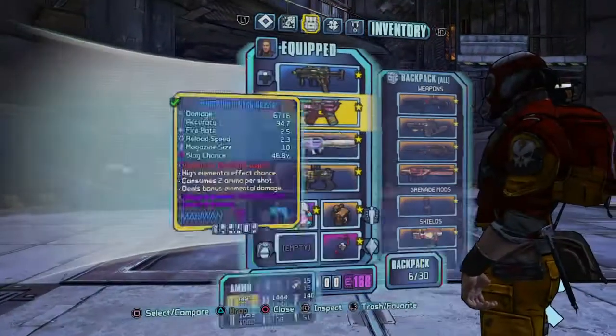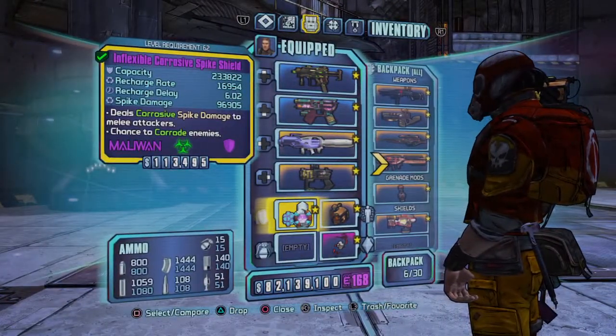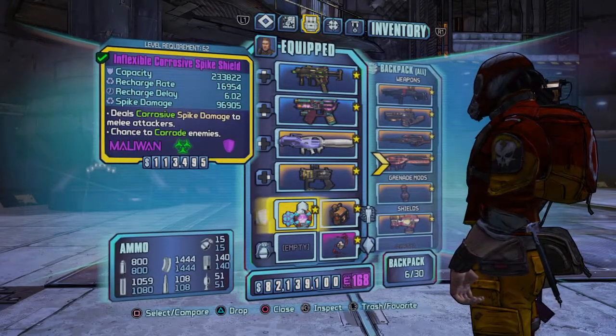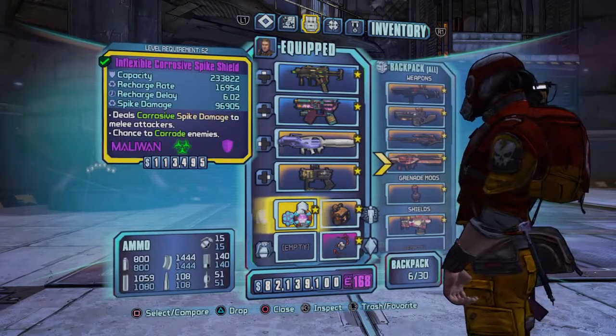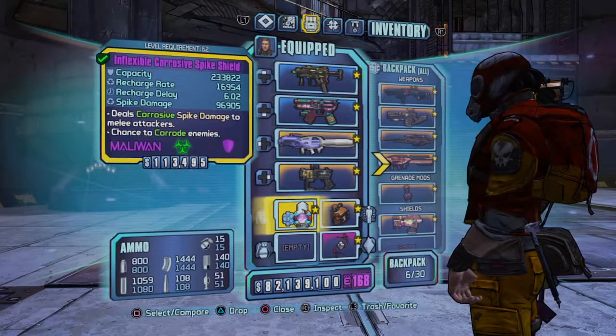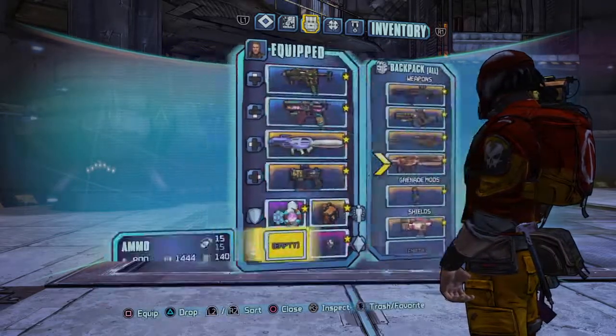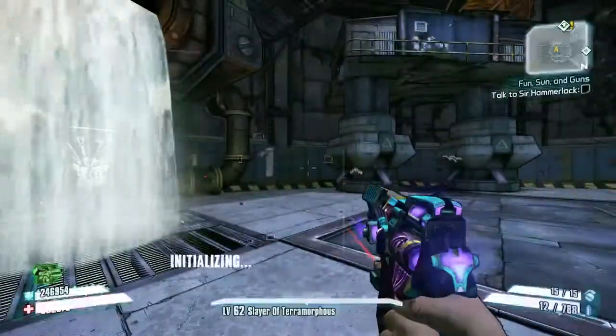The reason that I don't have the B-Shield or grenade mod equipped yet is because, for one, if he hits me and I have the B-Shield — B-Shield has really low capacity — so he could kill me. So I'm going to be using this shield until we actually get up into the glitch, and the glitch requires grenade jumping, so we don't want to have that equipped yet.